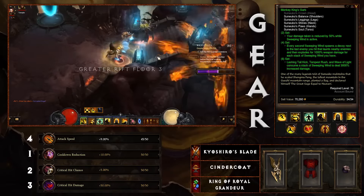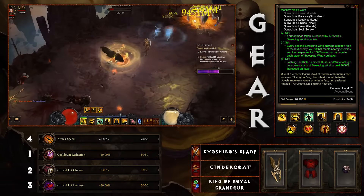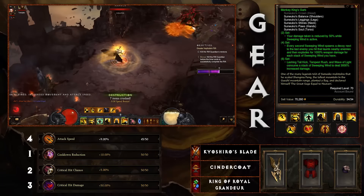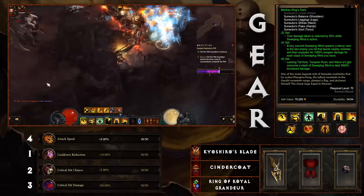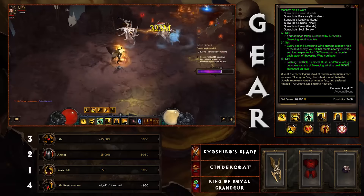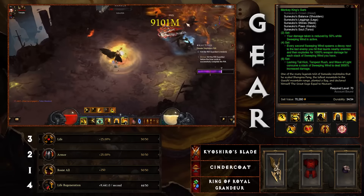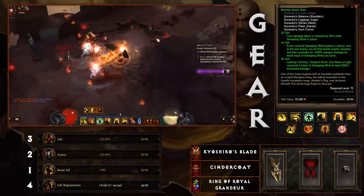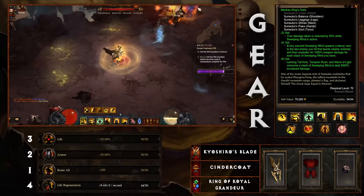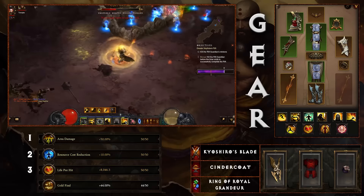The Sunwuko two-piece bonus reduces damage taken, which is nice. The four-piece bonus spawns a decoy every second Sweeping Wind is active for added damage. The real kicker is the six-piece bonus: Wave of Light consumes a stack of Sweeping Wind to deal 3,000% increased damage. Your attack speed is slow enough — but somewhat fast enough — to use a couple of stacks. Kiyoshiro's Soul regens those back up, Inner Storm provides a little spirit regen, and it's great synergy. If you deplete your stacks, you'll need to reactivate Sweeping Wind to regen them — that's a key thing to note.